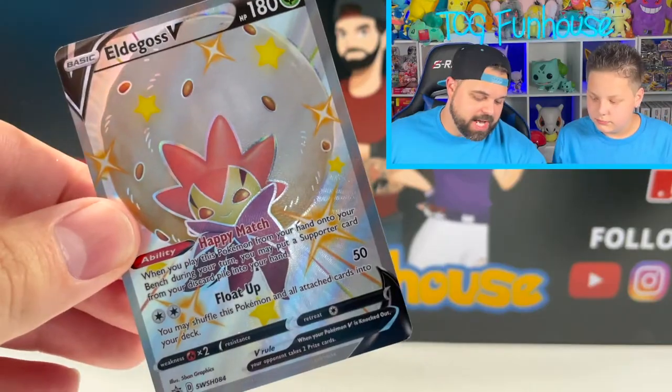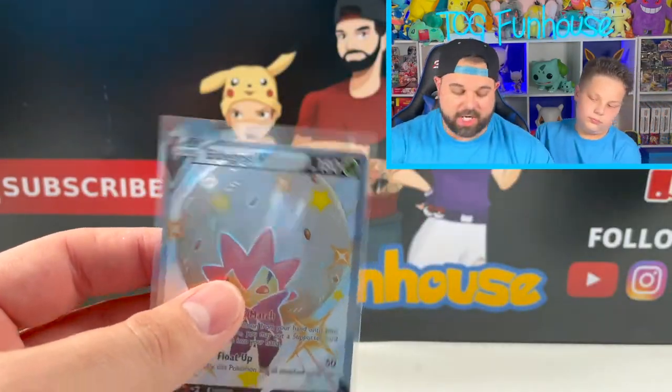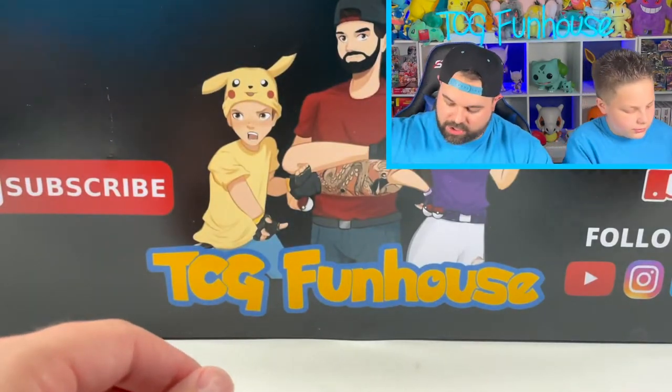So there's your Eldegoss V promo that comes inside. This is all three tins that have been released so far, guys, with the Shining Fates initial release: Eldegoss, Bultund, and Cormorant. Hopefully you can find them out at your stores.